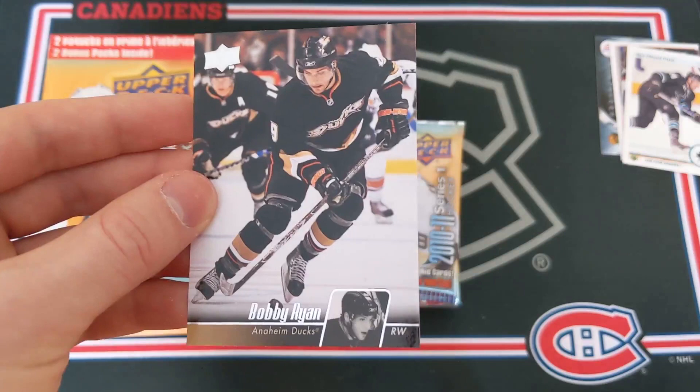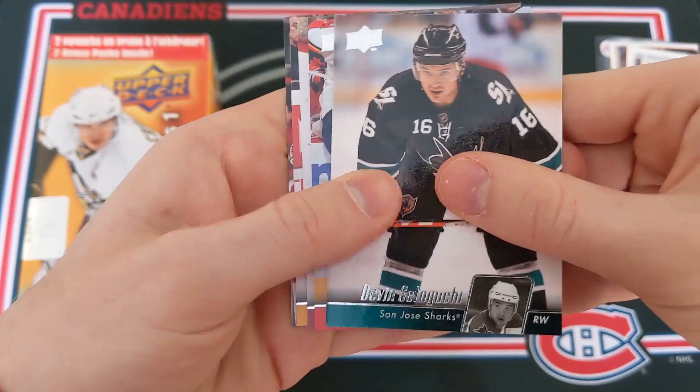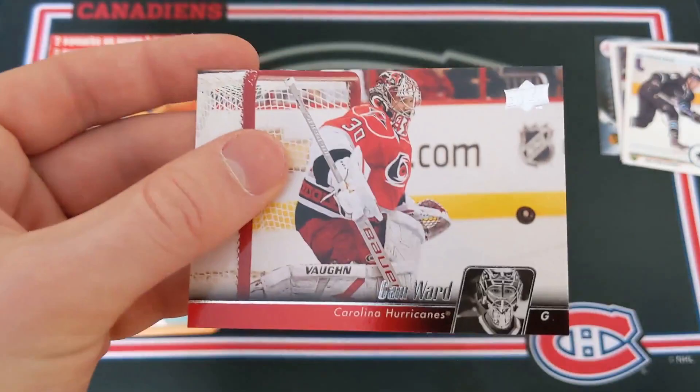Next pack: Devin Setoguchi, Jamie Langenbrunner, Wojtek Wolski, David Krejci, and Cam Ward. Another base pack.